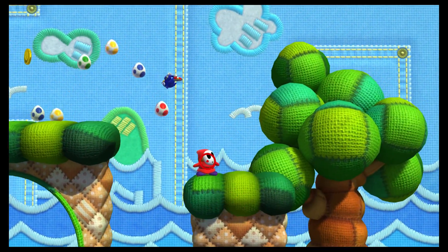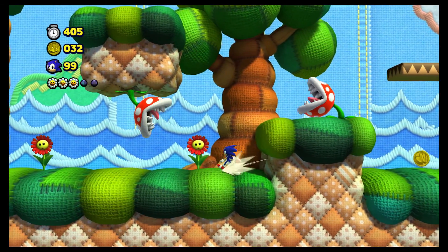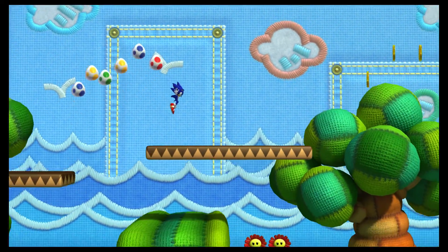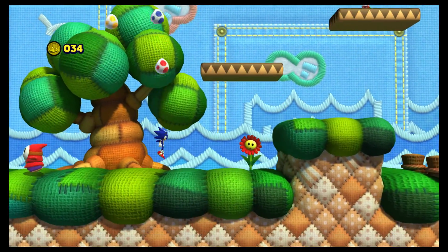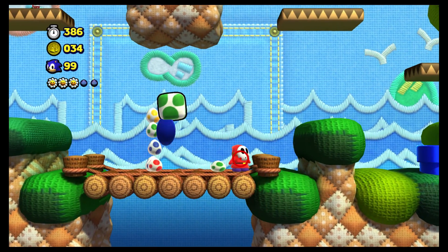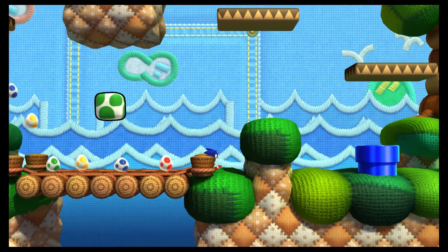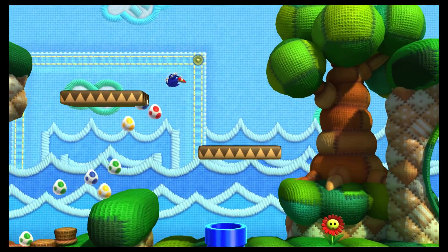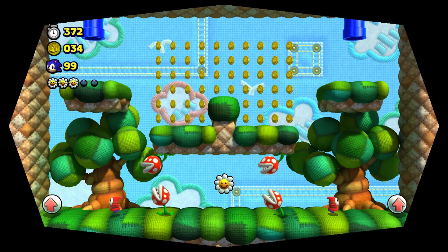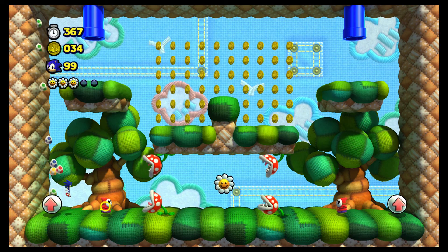Watch out for the small red plants — piranha plants just hiding out ready to hit you. Get as many of these eggs as you can; each block gives you three. For every egg you get I believe three lives, so this is a really good place to rack up lives if you're well versed in it. However, if you get hit once, all those eggs are gone.